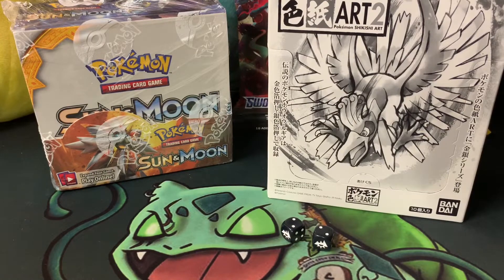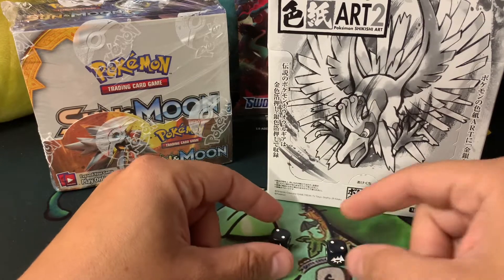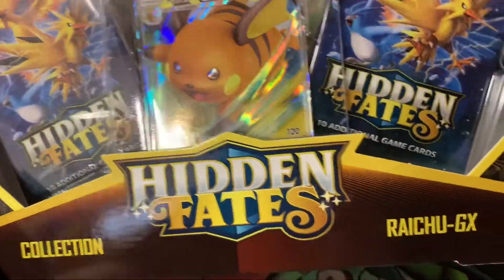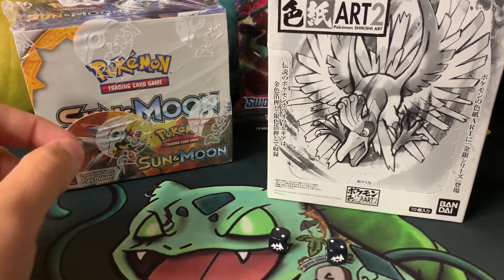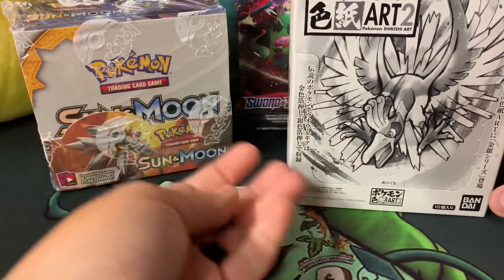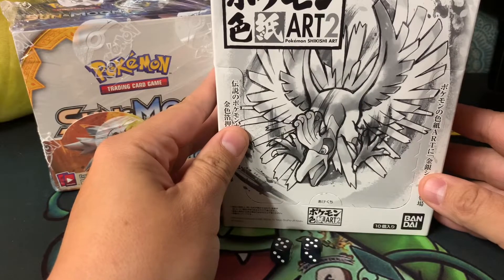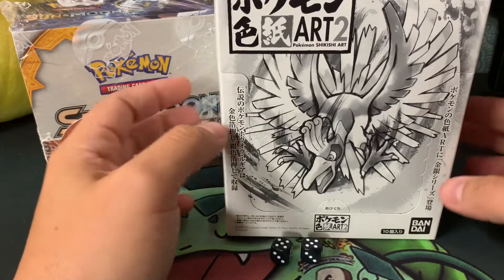What up Bunion Gang, welcome back! Today we're doing the dice game with two dice, and we're opening up a Hidden Fates Raichu collection box. I also got this Shinkishi Art Set Two box — I think there's 10 packs in here.